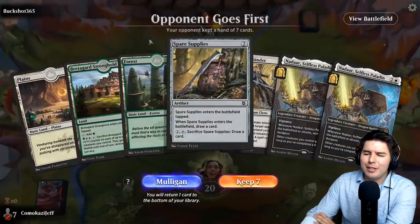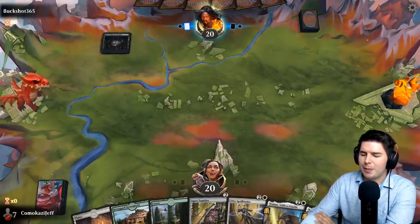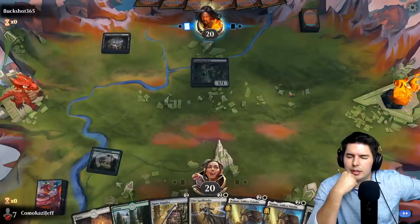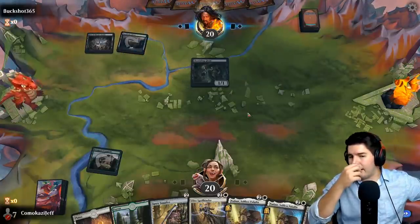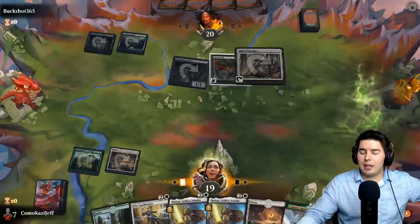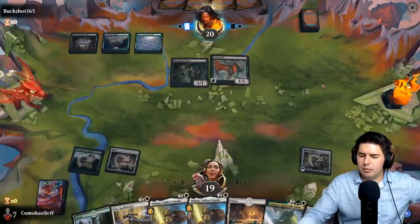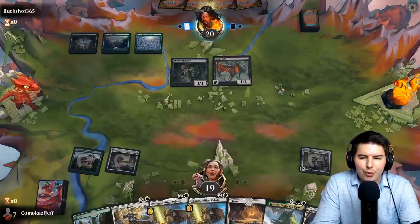Up against Buckshot with a turn-two Spare Supplies — we keep this hand, it looks decent. On the draw, hopefully we find a Jasper Sentinel, although I'd like to get out the Stronghold quickly. He passes the turn. Shambling Ghast comes out. Eye Twitch. Yasharn is going to be awesome in this matchup — we have to get up to it quickly. Skyclave Apparition is decent here: gets rid of Shambling Ghast without it getting any effect. In Standard 2022 there really isn't a good red deck — there's the Goblin deck which is pretty decent.